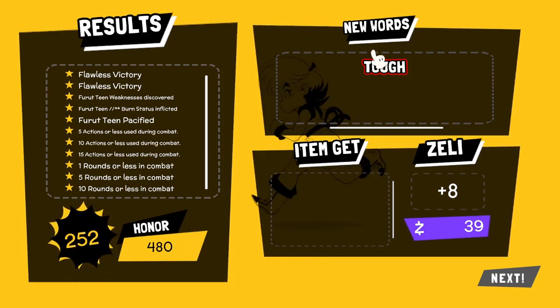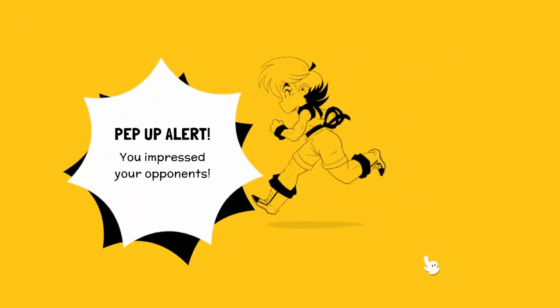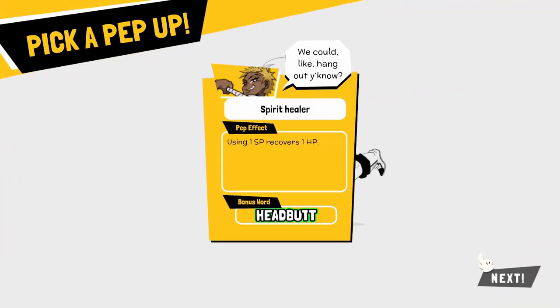I don't know what this score or the honor actually means for me, but it's interesting. Got a new word — tough. And Zelly — we impressed our opponent. We could like hang out. So this person's gone from threatening me with a bat to wanting to chill. Spirit healer — using one SP, recovers one HP. And gives me the bonus word, headbutt.